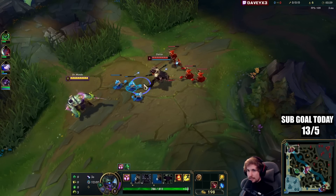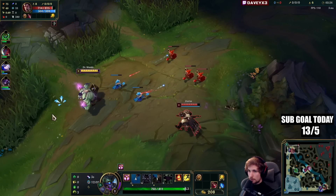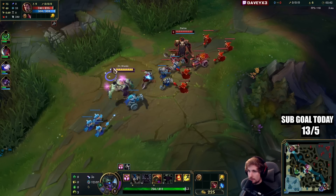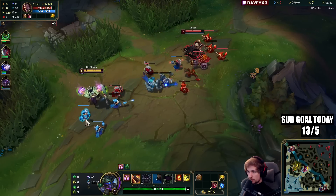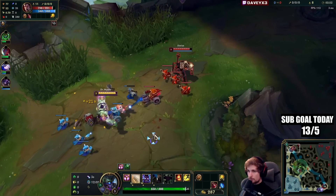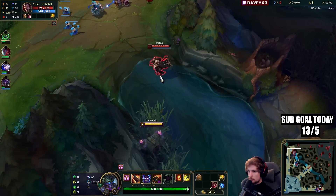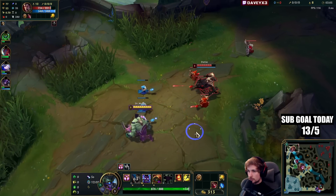The playstyle here is quite simple — we're going to be fully relying on permapoking with Q's and E's. We also have the passive which allows me to ignore the CC from Darius, so if he grabs me I'm just going to be able to walk right through it, which is great. Free Q hit, and that's the Bone Plating from him.